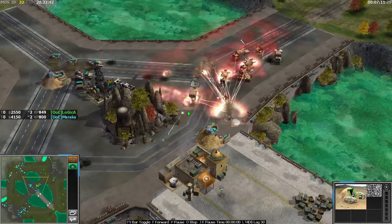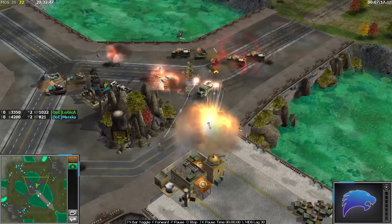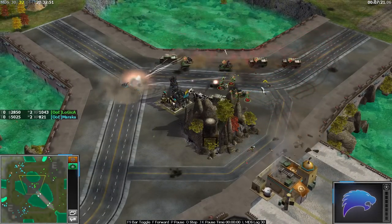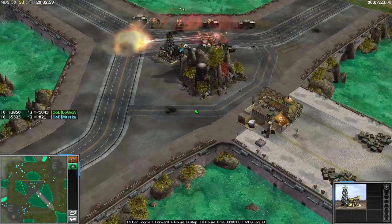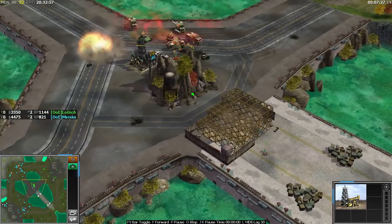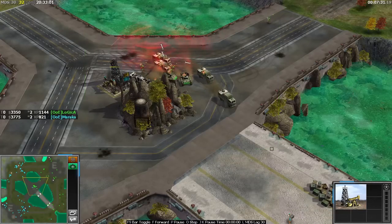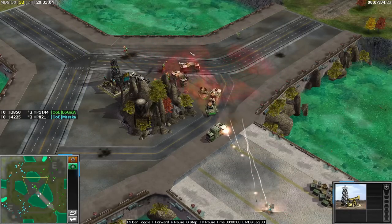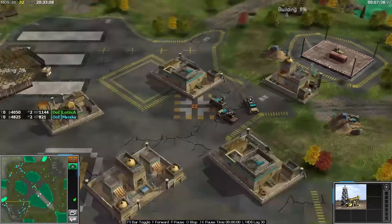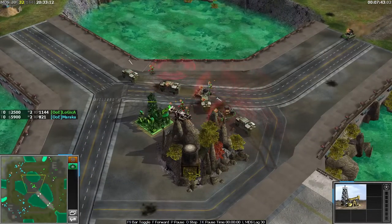Massive engagement here now - is Logica going to be able to break through? A bit of a wraparound from the side with the quads. The dozers have stopped repairing the oil - maybe because it now belongs to Marakar. Logica having some quite good success here. This supply is forced to be sold. I think Marakar could have had a bigger line of tunnels there - he had the cash for it. If he'd had a couple more tunnels he probably would have been able to hold, maybe with a stinger and two tunnels to pop the toxin tractor, or some terrorists.